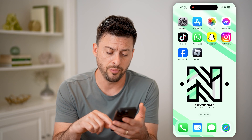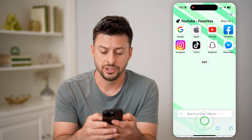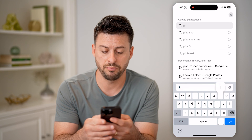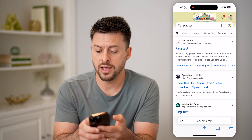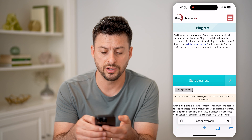So let's open up a web browser here and you can always check what that ping is just by doing a couple different options. You can type in ping test and hit go, and then there are a couple different options. You can tap the first one here.